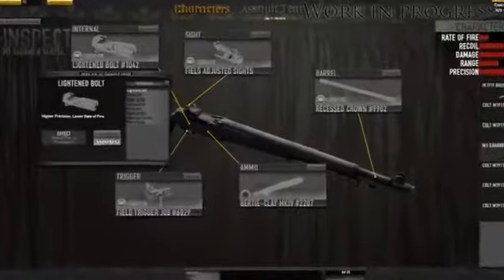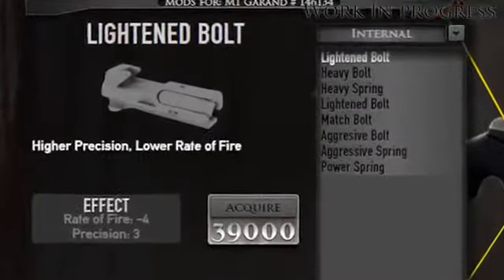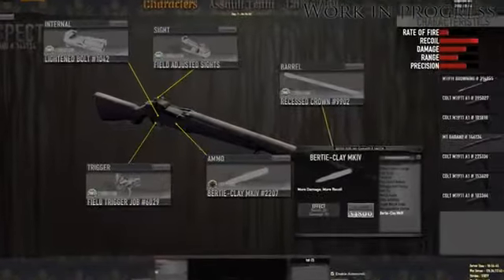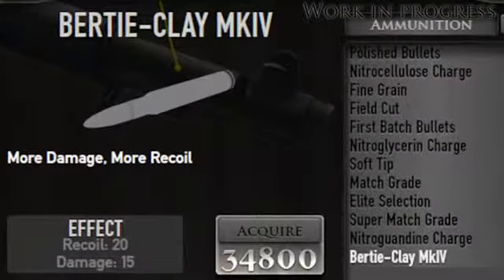All of the weapon modifications are balanced. So if you equip, for instance, the lightened bolt, it will give your weapon higher precision, but the trade-off is that the rate of fire will be reduced. Likewise, certain ammunition will increase damage, but at the cost of higher recoil.